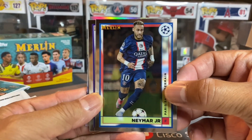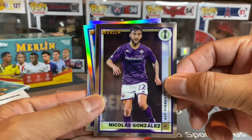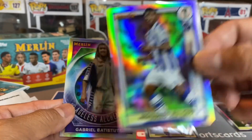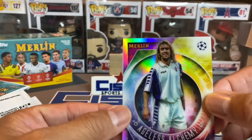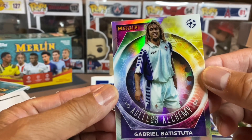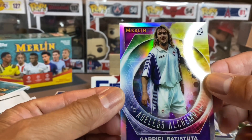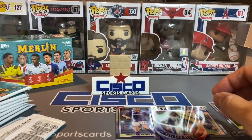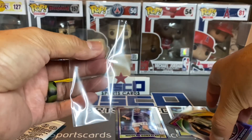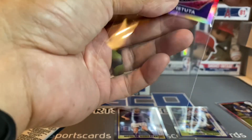Neymar off the bat! And you can see the rookie card here of Muhammad Ali Cho. I'm going to separate these — and an Ageless Alchemy of Gabriel Batistuta. We'll get a sleeve on that as an insert, and we can put this on the banger stand as a hit for now.